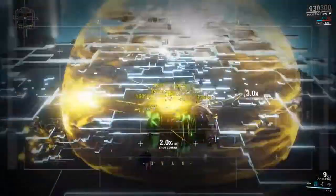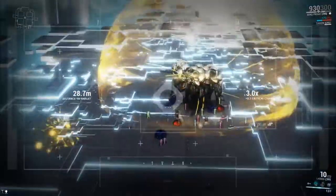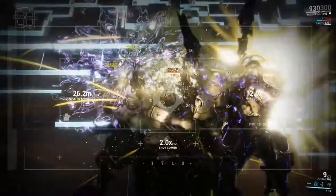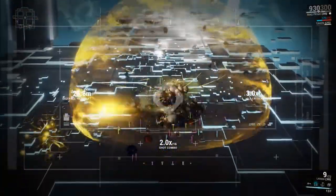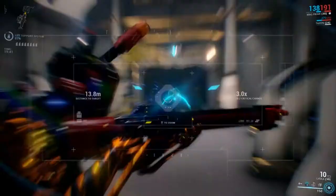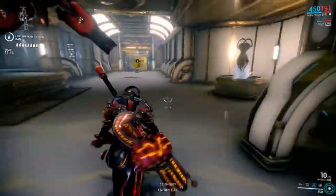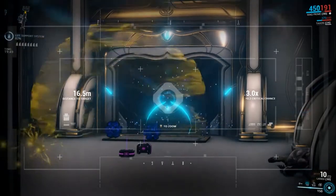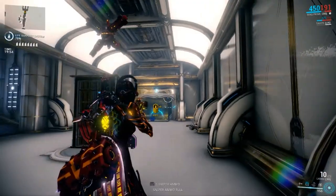There is one interesting weapon combo: use the Furax with the Winds of Purity augment from New Loka. This augment adds built-in lifesteal to the Furax, allowing for quick and easy health restores. Applying the Seeker mod will give you punch through to increase your health restore even further. If you are concerned about dying too quickly using Mag, the Furax and Winds of Purity combo along with Quick Thinking and Prime Flow in your build will help give you more time to stay alive.